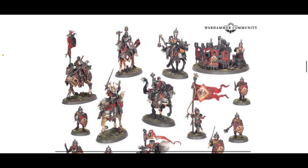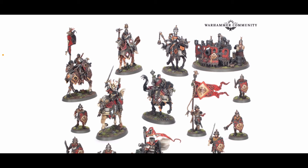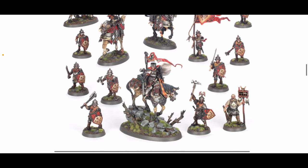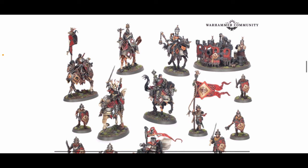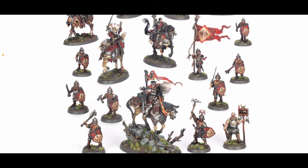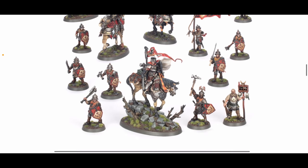Starting with the Cities of Sigmar box. We get a Free Guild Cavalier Marshal — that's the big horse at the bottom. We get five Free Guild Cavaliers, the five mounted units. We get the Ironweld Great Cannon, that's the one in the top corner. And then the rest are the Free Guild Steel Helms — you get 10 of those. If you add up the cost of all of those, that comes to £140. So if this box goes for £85, that's a 39% saving — pretty much 40%, which is pretty good.